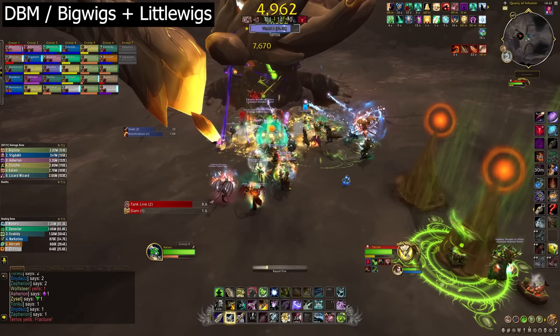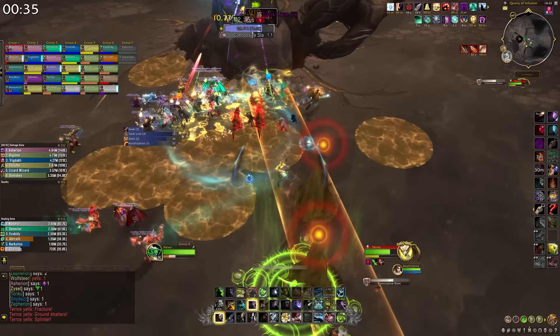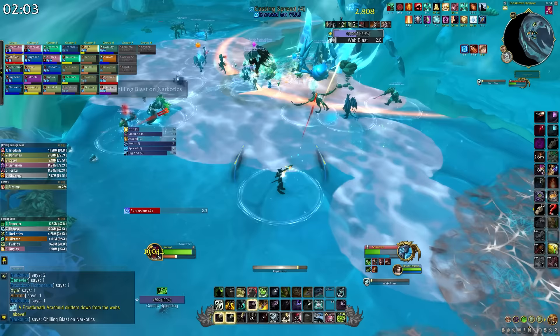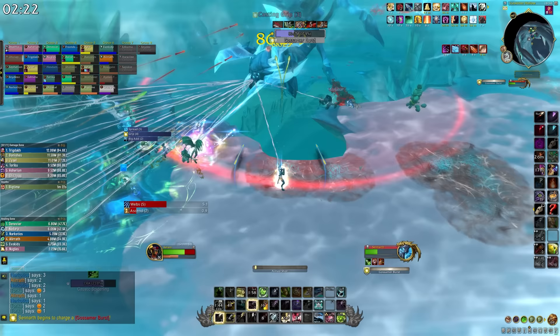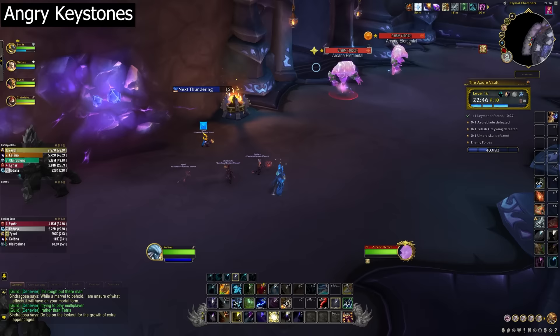Another great add-on for group content is some kind of boss timer. You can use DBM or BigWigs and LittleWigs — both work perfectly fine. I always have both installed but only turn on BigWigs most of the time, unless BigWigs doesn't have an accurate update at the start of a patch or raid tier, then I'll use DBM until BigWigs gets updated. If you go for BigWigs, you'll need LittleWigs to cover dungeon timers as well. Boss timers are super simple — the add-on gives you a countdown bar for key abilities so you know exactly what's coming next and how long you have. Having these timers lets you be proactive instead of purely reactive, so you can position better, know what to dodge, and ultimately perform better in your role.